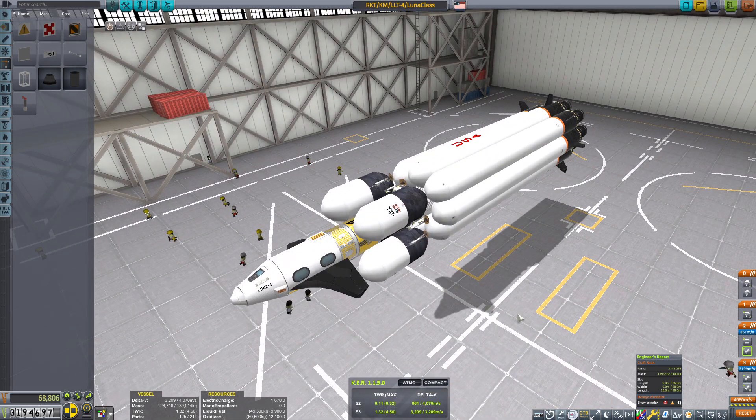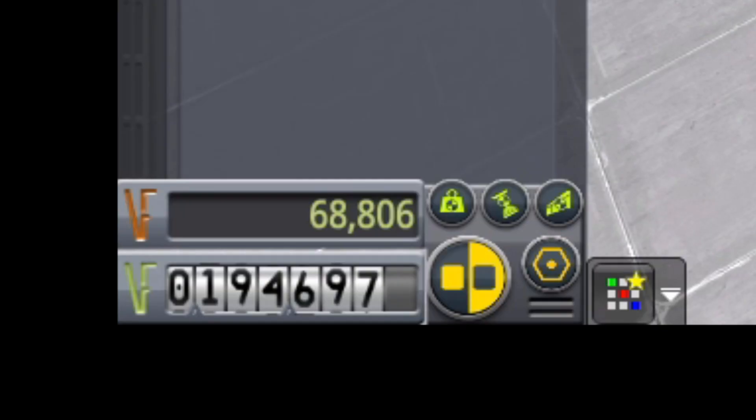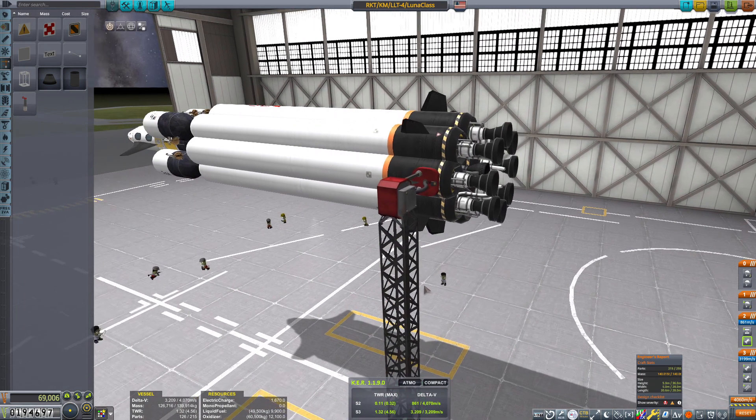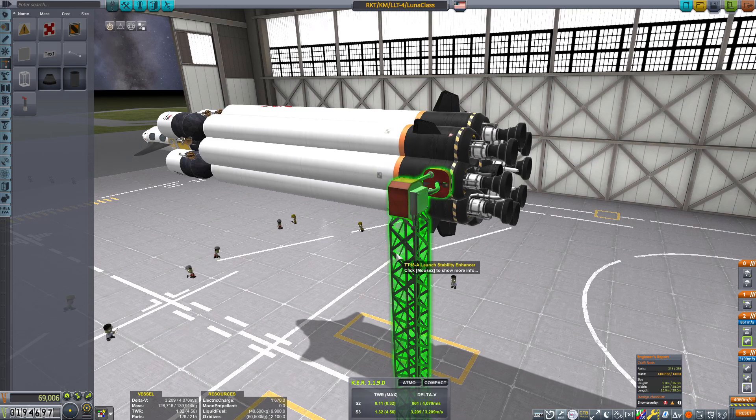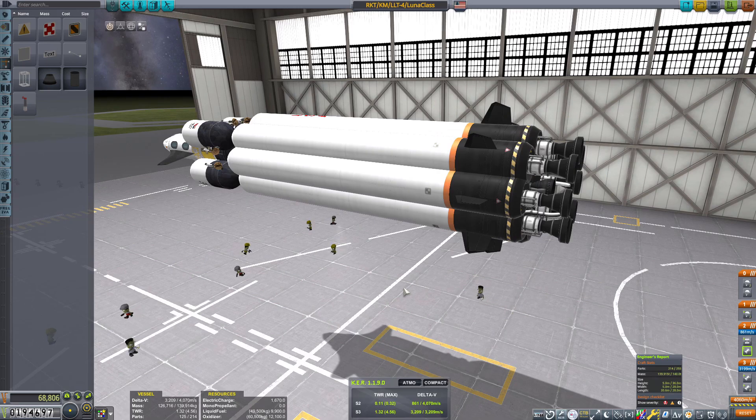I have no idea if this is going to work or not. I put a probe core in here in order to test it without kerbals. The problem is that this thing costs almost 70,000 kerbal bucks, so we can only make maybe one or two test flights. We're so close to the maximum weight that I can't even put on a stability enhancer — it's going to be old school, just put it right on the runway.